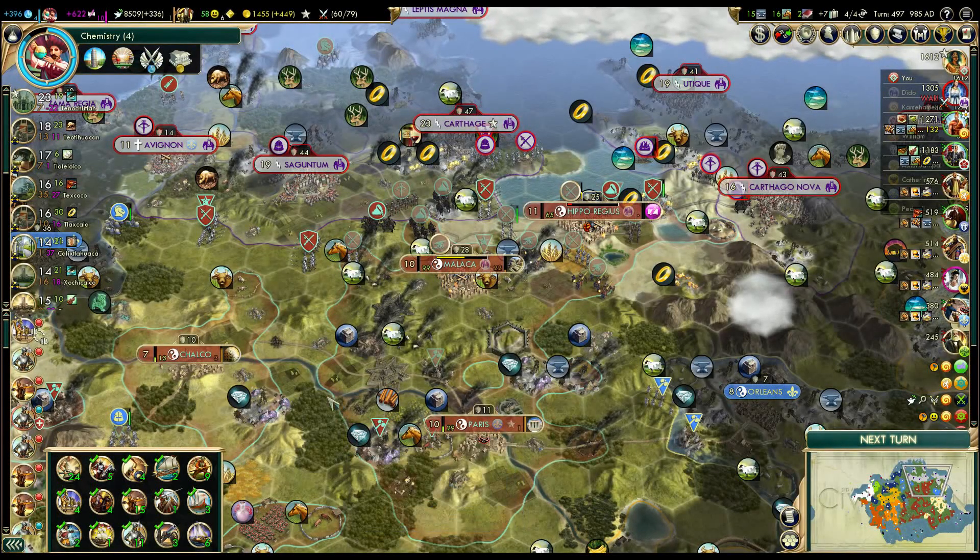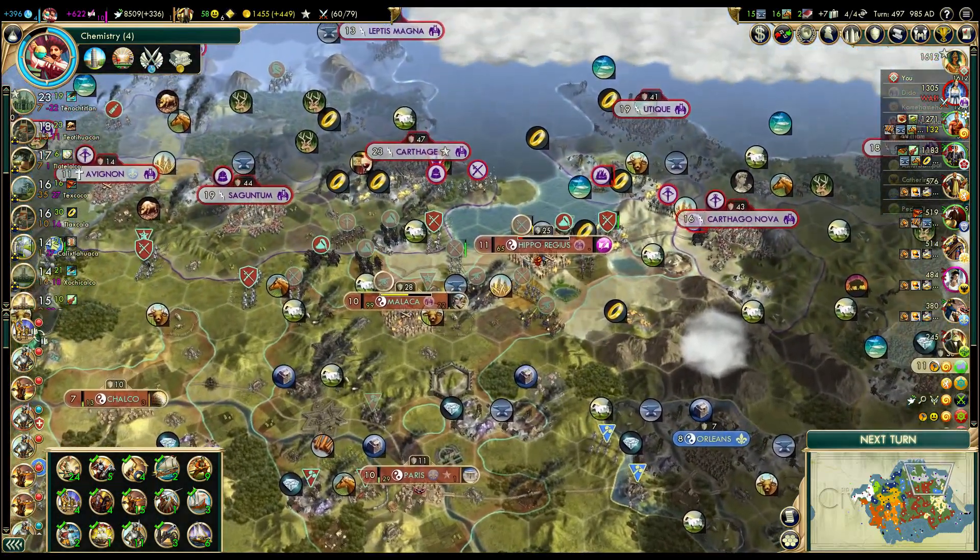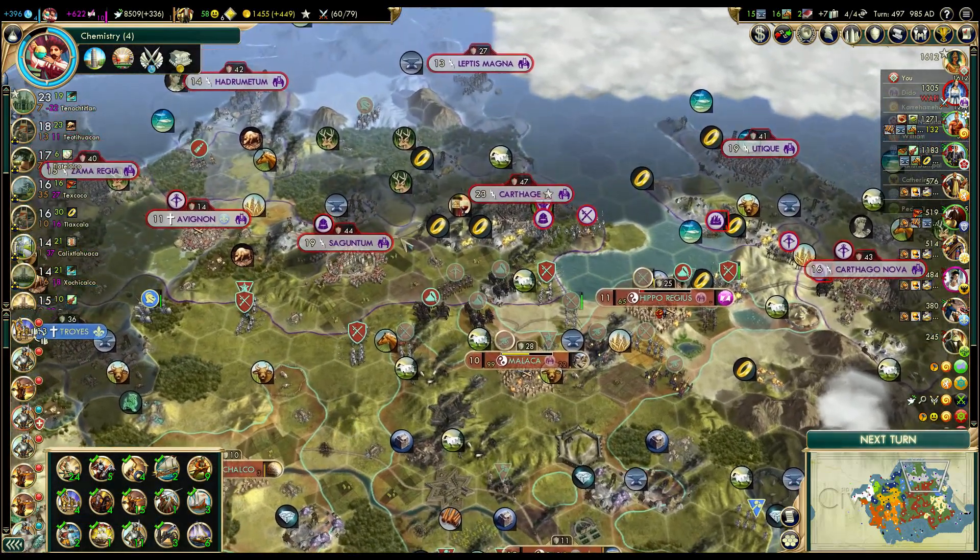Hello, I'm Martin Fenska and welcome to another episode of Let's Play Civilization 5 as the Aztecs. In the previous episode we captured Hipporygis, another Carthaginian city, so that means we have two more cities we want to get from this war.